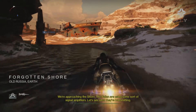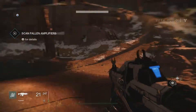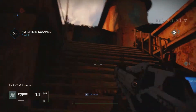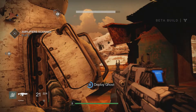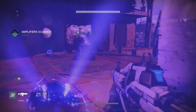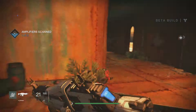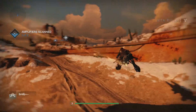Right, now we're in the Forgotten Shore, so I think this is where the next part of the mission is going to be. The objective is to scan the fallen amplifiers. I need to get off the sparrow because it looks like there's quite a few enemies around here. I'm going to deploy Ghost to scan the first amplifier. It looks like I've got a little bit of backup here — he's level 8, so if he can help me out that would be fantastic. We've scanned the first amplifier.